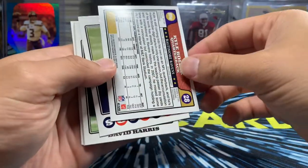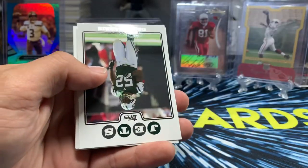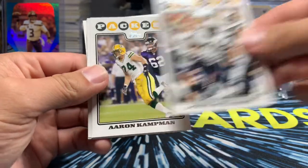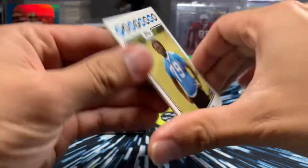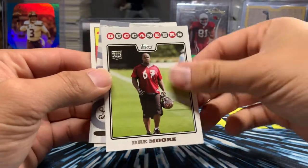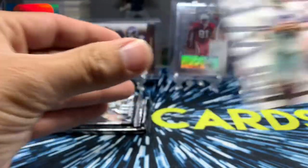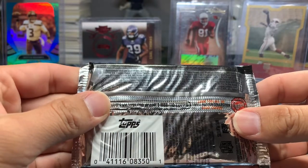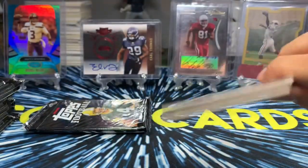Kyle Boller — I think he played for the Rams, or maybe the Ravens. Selvin Young — Texas running back. David Harris. Al Harris. Jamal Williams. Aaron Kampman — I always get him and AJ Hawk mixed up. Ronnie Brown. Jeff Oda. Dray Moore — look at those ugly Buccaneers practice jerseys, hideous. Tony Romo Own the Game insert — that's a pretty cool card. Gold parallels appear one out of every seven packs.